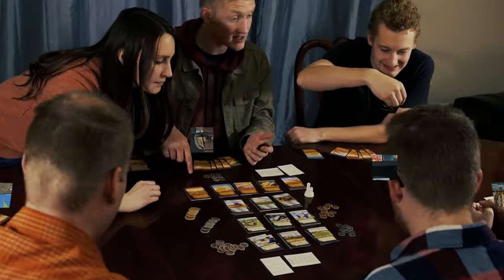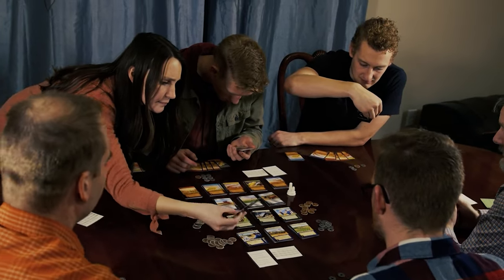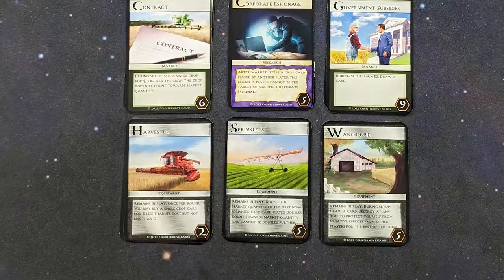Those cards get mixed up and each player gets a hand. Your hand might have eight wheat plus oats and corn, so at the beginning of the game you definitely feel like you're in good company, as everyone pretty much has the same thing with slight variations. From there you start to mix your deck up and do something a little different — taking a slightly different approach or strategy in order to try to make more money.